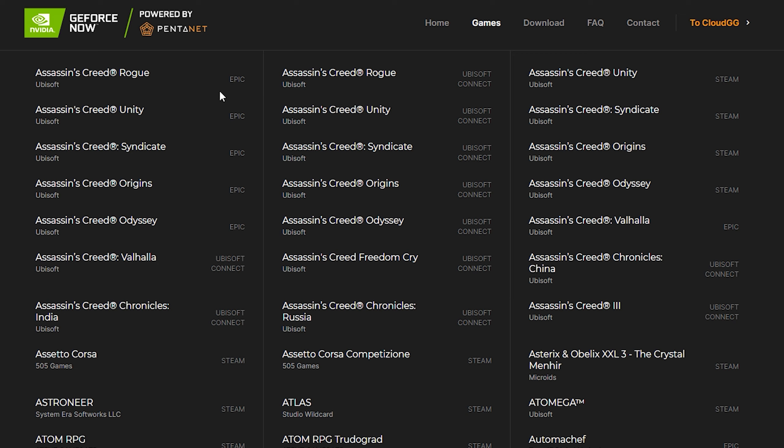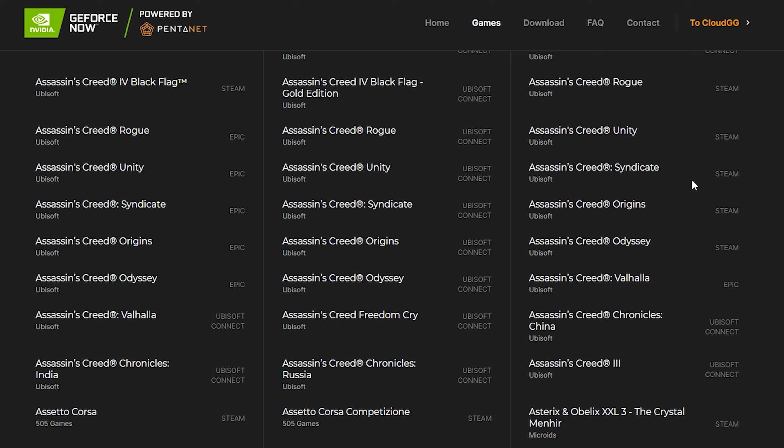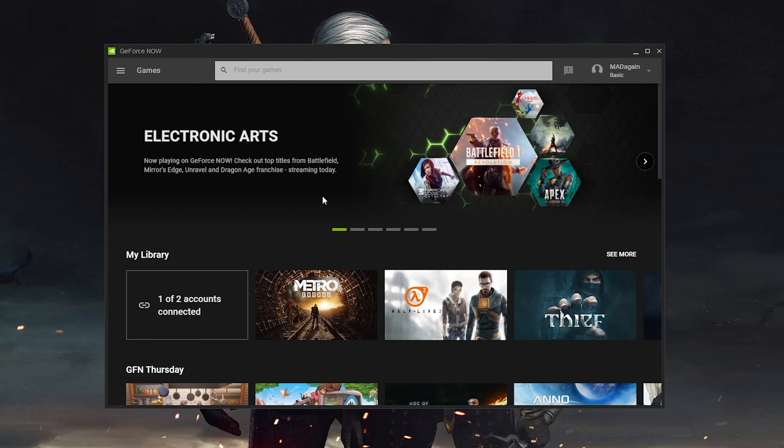Let's take Assassin's Creed Rogue, for example. They count it as being several individual games depending on the platform. So in this case, Rogue being on Epic Games and Ubisoft Connect, as well as Steam — it's counting Rogue on three different platforms as three individual games. I hate that idea.